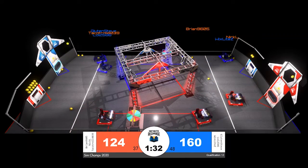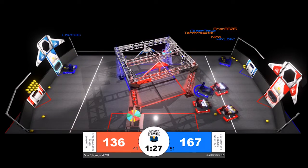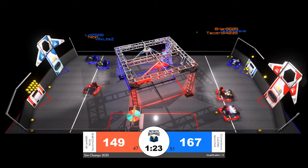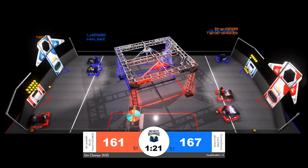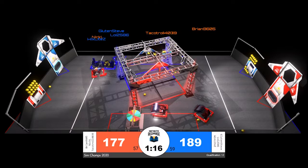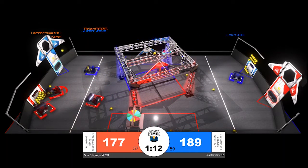90 seconds remaining in the match. Blue Alliance beginning to pull themselves away and extending their lead to the most it's been throughout the entire match — 30 points separating our two alliances. We're seeing LUL2586 and GlutenSteve very efficient at making that trench run: firing their shot, getting back to the loading zone, and grabbing more.